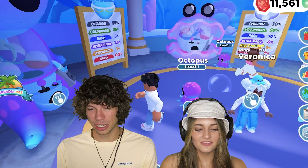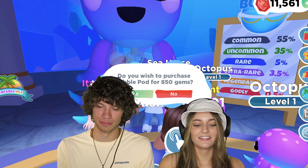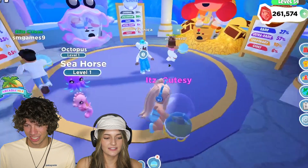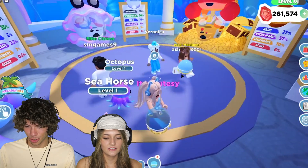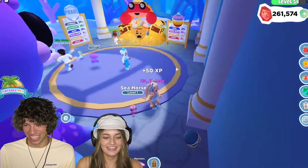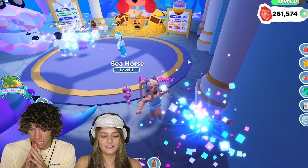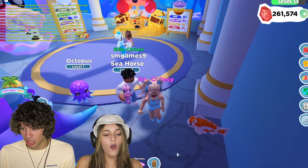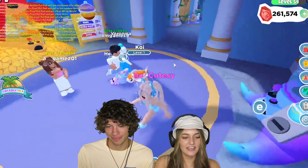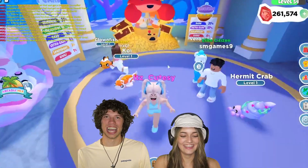I say we go back to a bubble one. That's fair, we had two big rounds. We should balance the scale a little bit. Three, two, one, go! I got a blue one. I got a little koi fish — I love these. A clown fish. Look at us fish sisters! These are all pets I don't have, so anything I get is good. I love that the fish just float in the air — they're literally swimming.